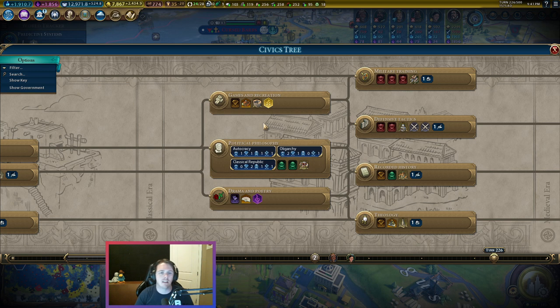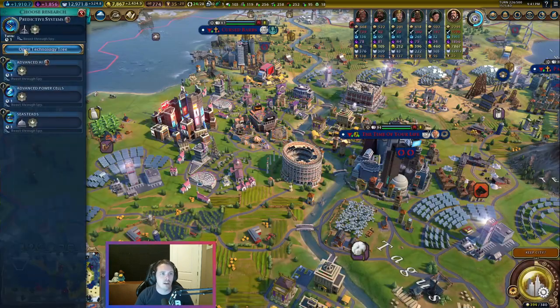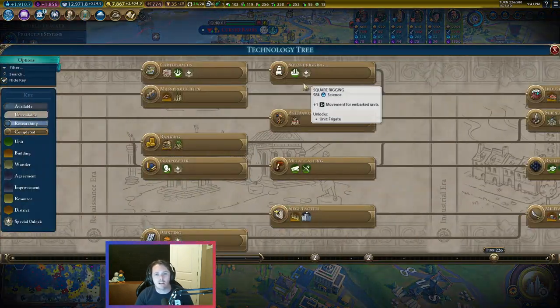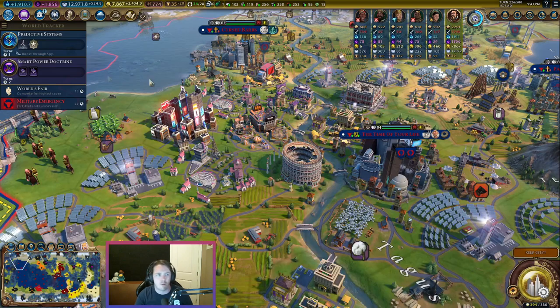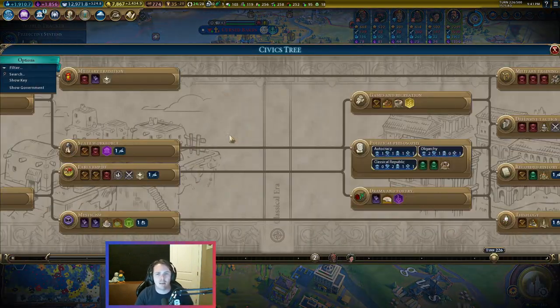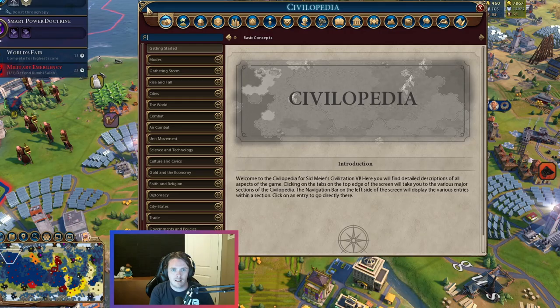If you come up to Games and Recreation and don't end up with the Colosseum, you didn't go wildly out of your way. It's not like beelining Square Rigging in the tech tree where missing the wonder feels really bad. In the culture tree, hitting Games and Recreation early on doesn't feel bad at all. Points for the Colosseum for being in a good spot on the civics tree.